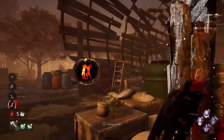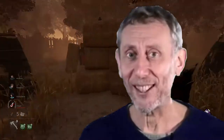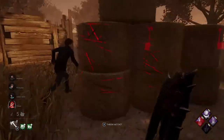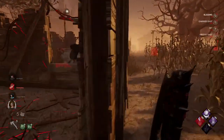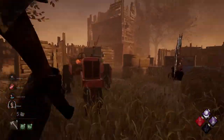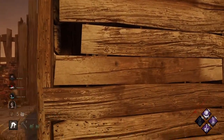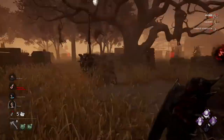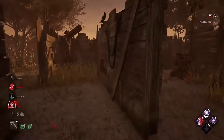There are two survivors there. Let's go — nice hit! Scourge Hook here, that's great. Now I will have information about the gen. They're trying to repair that one, so I will hook this guy and then grab some hatchets. Oh my god, that was a really nice shot!